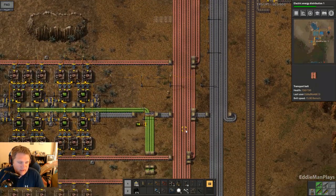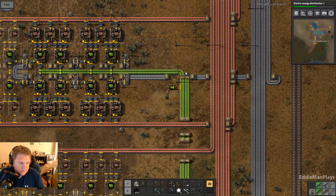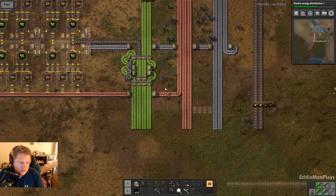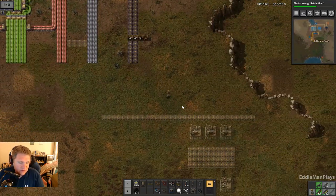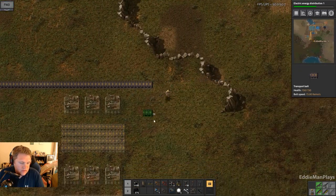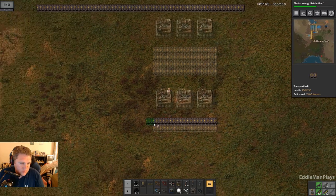I like to keep green circuits in my inventory as well, so I don't have to handcraft them. Let's go ahead and proceed with this bus here. That's another thing — I'm going to need the assembly machine twos almost right away. Before I started recording, I queued up automation two and I actually snuck in weapon shooting speed one.